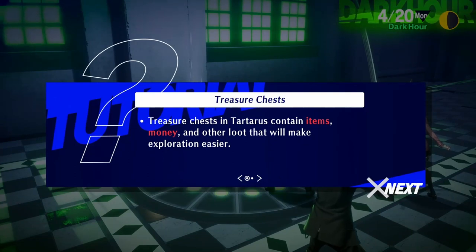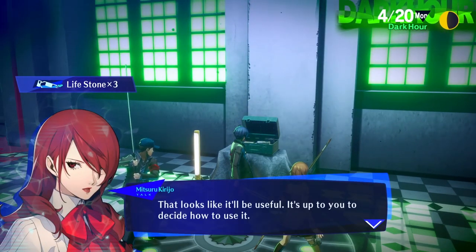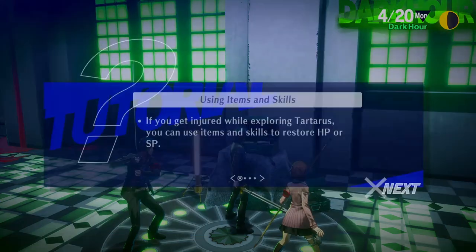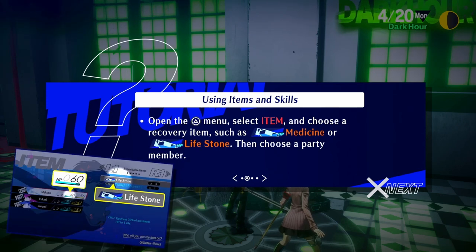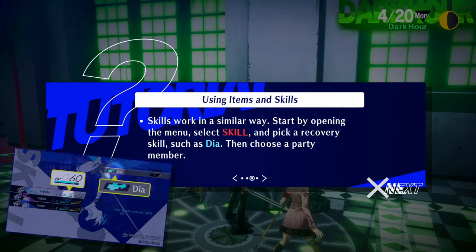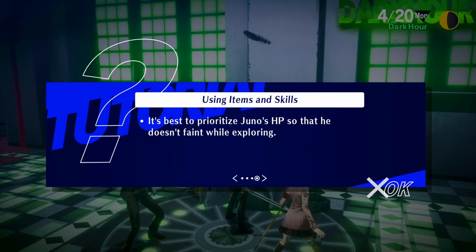Treasure chests in Tartarus contain items, money, and other loot that will make exploration easier. There are many types of treasure chests, each with different contents inside. You especially want to keep an eye out for special items that can only be attained from treasure chests. Lifestone. If you get injured while exploring Tartarus, you can use items and skills to restore HP or SP. Open the menu, select item, and choose a recovery item such as medicine or a lifestone, then choose a party member. Skills work in a similar way — select skill and pick a recovery skill such as Dia.